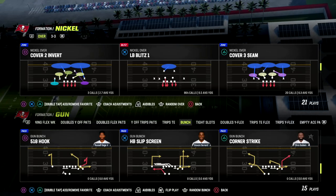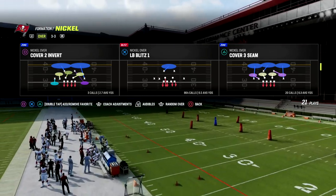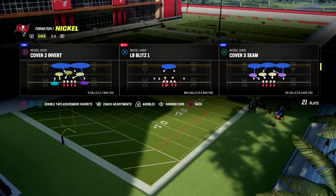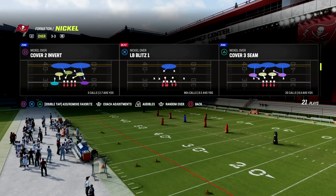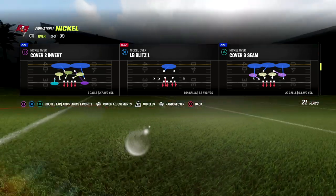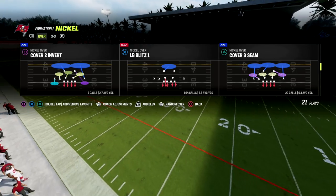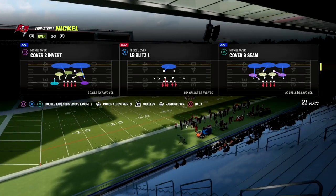We're going to need Corner Strike, and we're going to come out in the play LB Blitz One. Now, really important — you can use Overstorm Brave, but I like LB Blitz One better. It's better against the run, it's better from a personnel perspective of who's going to guard who, it has significantly better alignment, and it has better natural coverage. So LB Blitz One is what we're going to use.